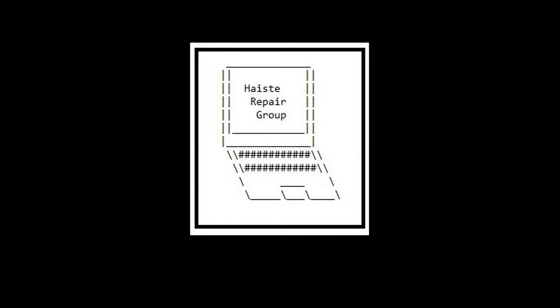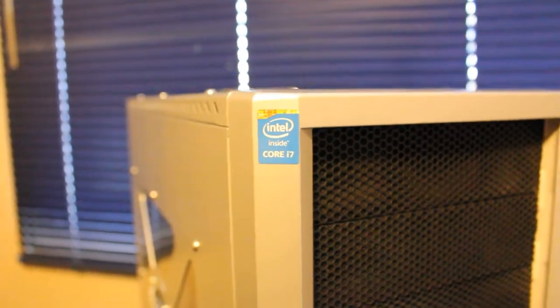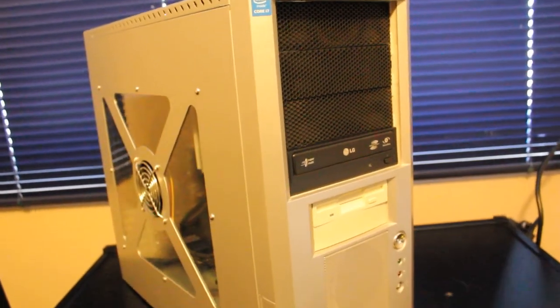A custom PC build by Haste Repair Group. This one features an Intel Core i7-920, first-gen i7, 4 cores, 8 threads at 2.6 GHz CPU.